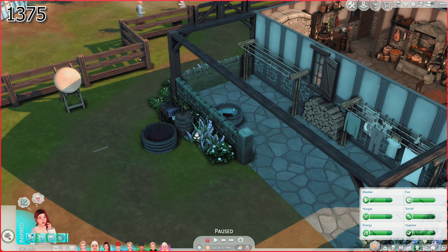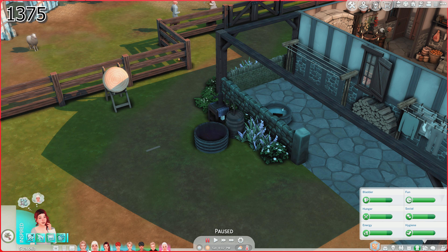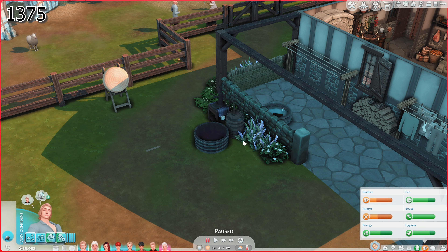We're definitely going to need two clotheslines here. I moved their wine thing here — I do want Andrew to make wine. I think he might like it. And of course our archery and stuff is here.